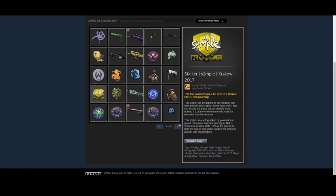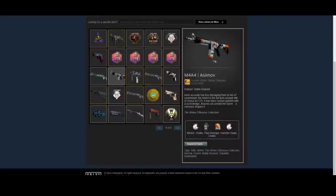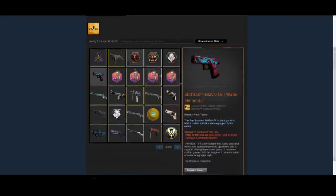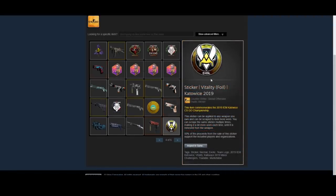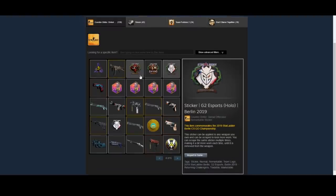He also has a Simple Krakow 2017 Signature Sticker. Obviously Simple is a very popular player right now. He also has a lot of other M4A4 skins and Asimov skins, and actually has quite a lot of play skins in his inventory. There's not a whole lot dedicated towards investing in bulk — it's just kind of like random one-offs, which I thought was a little interesting.